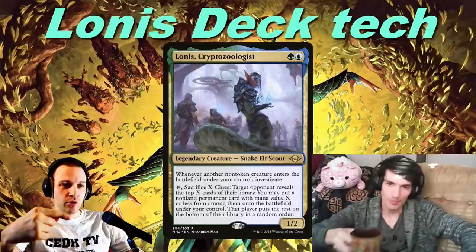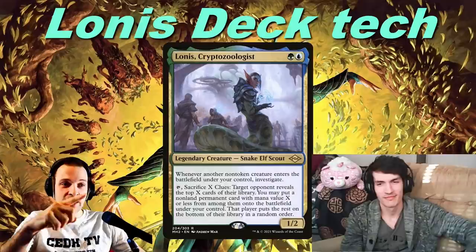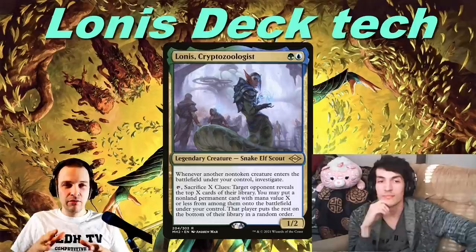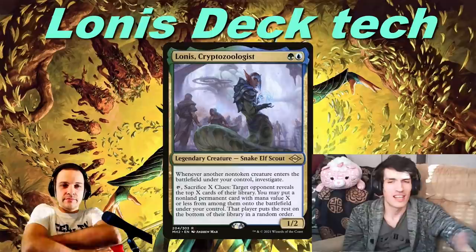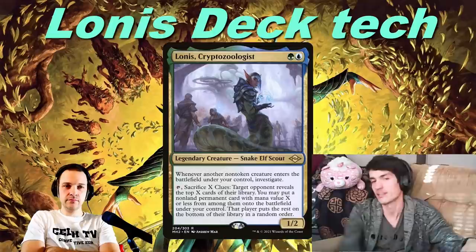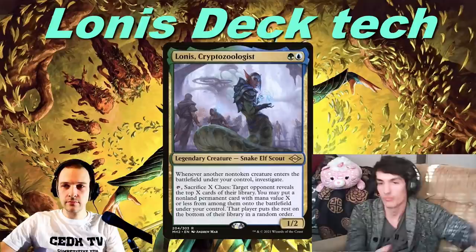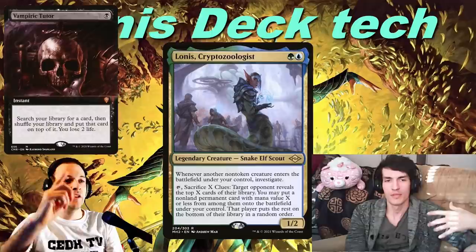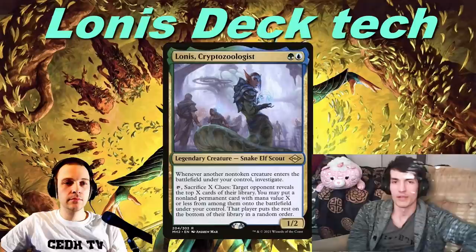Lonis does two things: it investigates whenever a creature comes into play under your control, and you can pay two mana and sacrifice that clue to draw a card. You can also sacrifice X clues to look at target opponent's library X cards deep, pick a permanent card with mana value less, and put it into play under your control. The second ability is more useful than you might initially think — you can leave up two clues to deter someone from Vampiric Tutoring, since you can just snatch key pieces like Oracle or Breach or Dockside. This is very good versus top-deck manipulation.